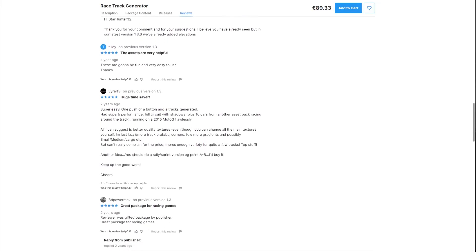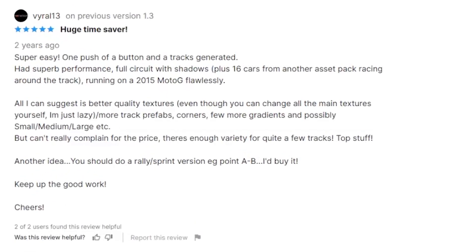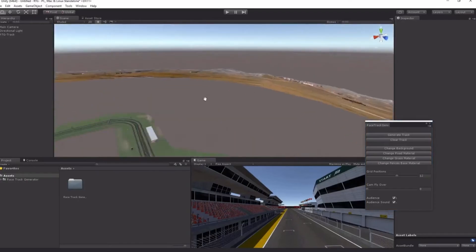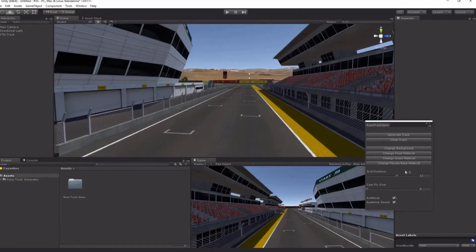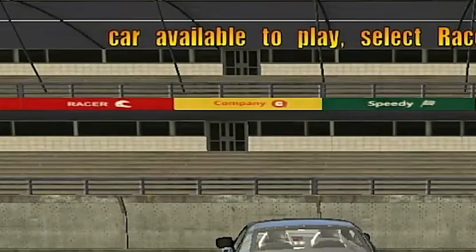Checking out a couple of the testimonials for the product, we have this fella who says it's super easy — one push of a button and tracks generated — and Stephen who says you basically get a track in a click and it provides a high quality track that you can use as a starting point. Exactly Stephen, a starting point. Now of course like many tools of this kind you can add your own 3D models or change the visuals by editing the image files packaged with the tool. But Pixarts haven't bothered to do this, so we've got the default advertisement banners which come as standard.